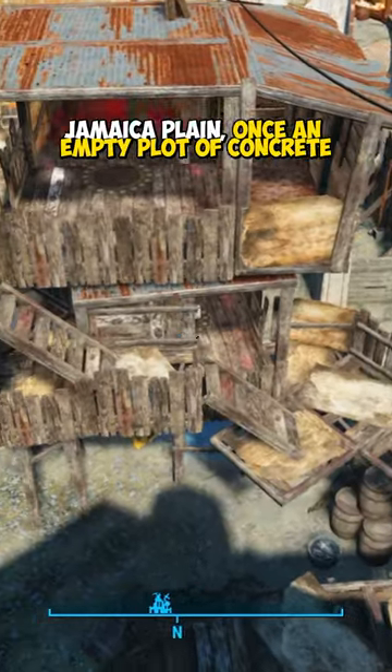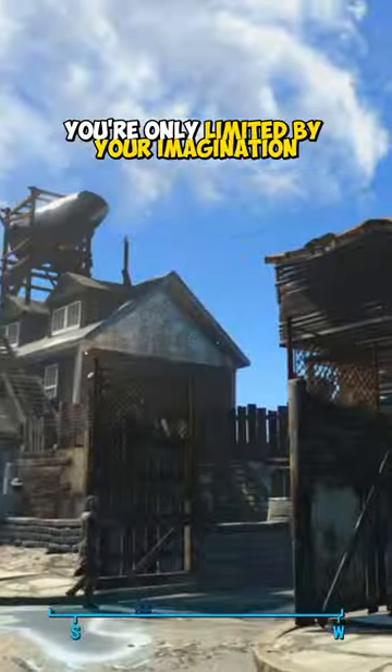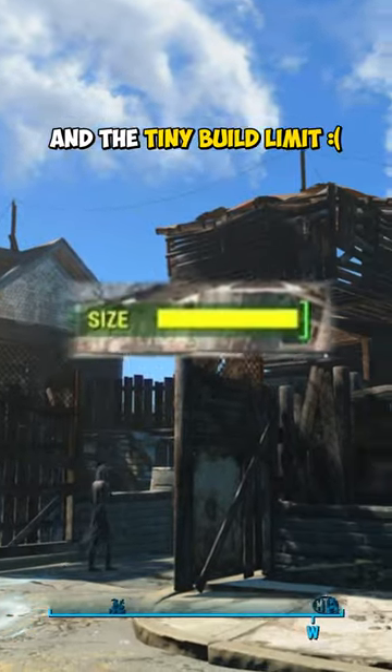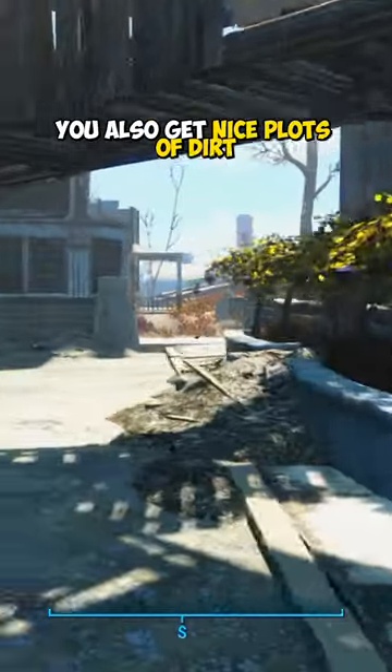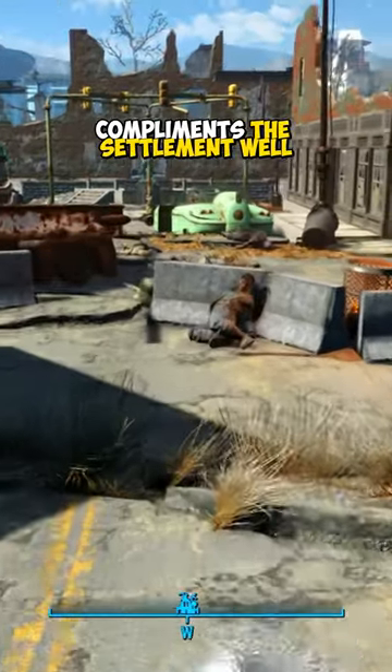Jamaica Plain, once an empty plot of concrete, allows you to build whatever structures you like. You're only limited by your imagination — and a tiny build limit. You also get nice plots of dirt to grow a few crops. The surrounding area complements the settlement well.